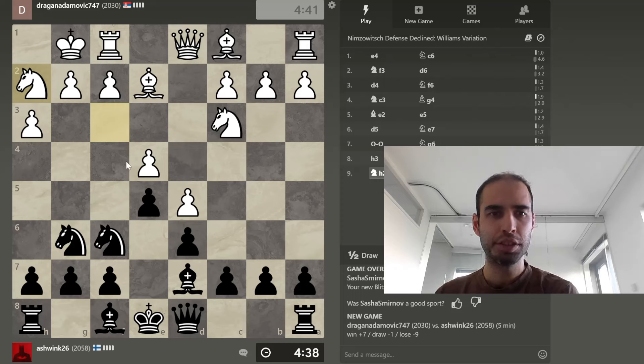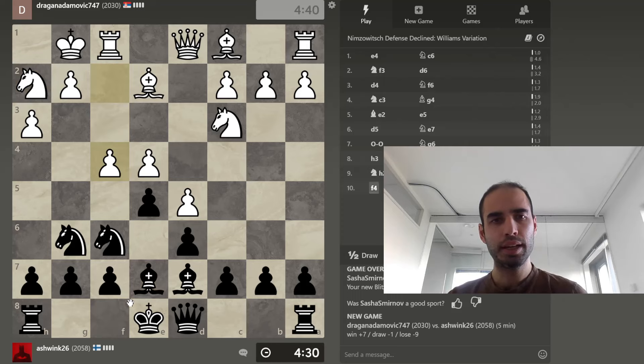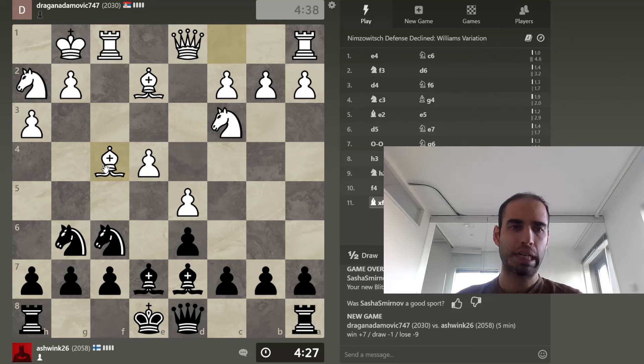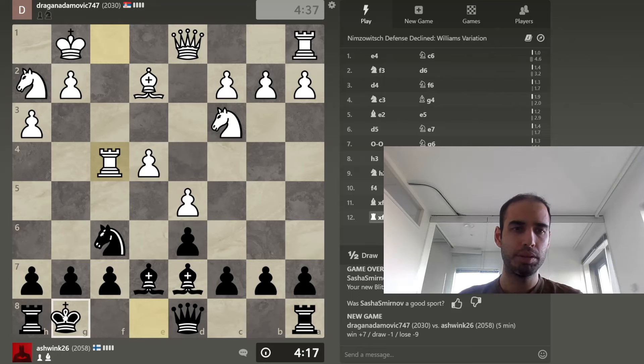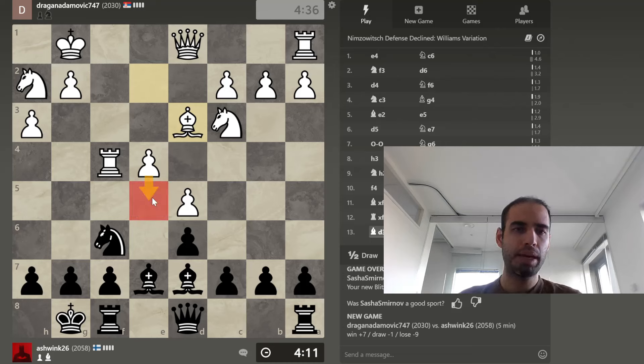And now we have the first quirky move — let's just call it that — clearly intending f4, but also the knight here. So let's give this one some room. f4 is strategically unsound, but not like terrible. Now it will become very vital to try to make this pawn break difficult to execute.